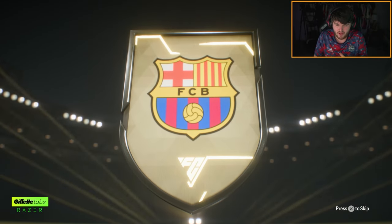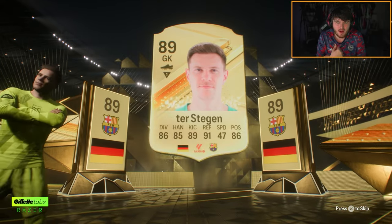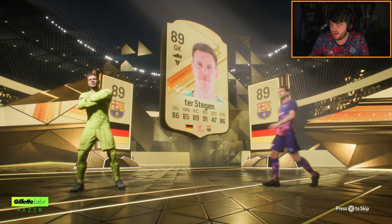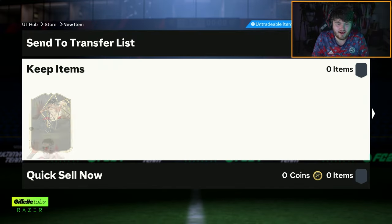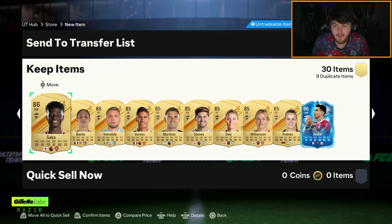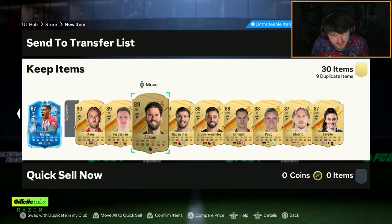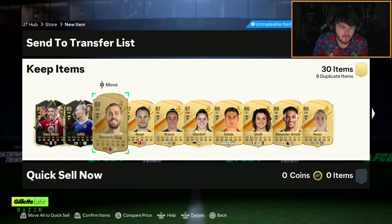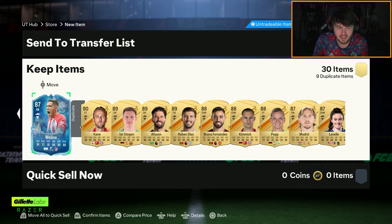We've got Griezmann, we've got Marquinhos, we've got Konate, we've got Fulamendi I keep forgetting about as well. The prices of some of these cards are ridiculous — I literally don't get it. Like it's because most packs are untradeable now. Who's spending like seven mil coins on a Fulamendi? That being said, we've got Benjamin Andre and Molina. Could have been a lot better. A couple of informs and a couple of pretty average fantasy FC items. Not great.